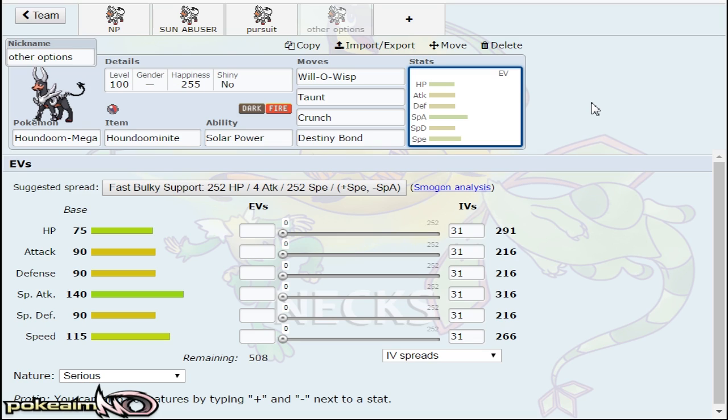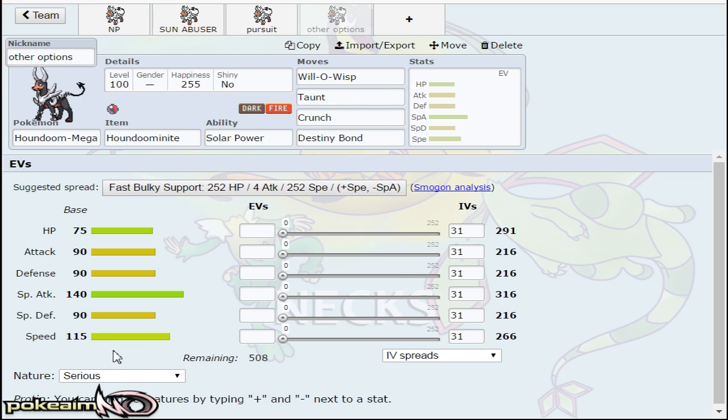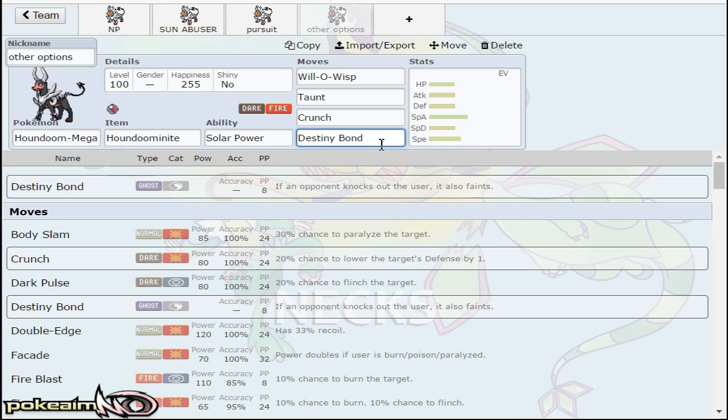You could also run Super Fang for a stall-breaker set with Taunt, Super Fang, and dual STABs — that's really cool because if Keldeo comes in on a Spike and you hit it with Super Fang on top of that, your Fire Blast has a pretty good chance of knocking it out after that. Crunch is another option. You might be thinking why not put it on the Pursuit set with max attack investment — Dark Pulse actually does about the same if not more. With max attack investment, Crunch does 73 to 87 and Dark Pulse does 72 to 86 against zero HP Latias. So Crunch is a cool option if you want to hit Calm Mind Latias a little bit harder, but either way you're not knocking it out. Destiny Bond is also a cool option as a last-ditch effort.